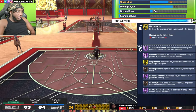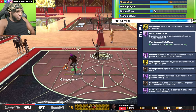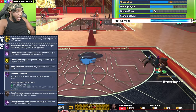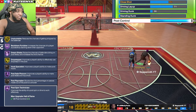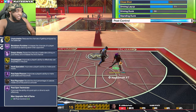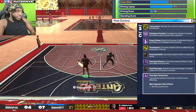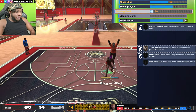For finishing and post control, we're going with 92 so you get gold unpluckable to pair with the 91 ball handle. You still get post badges like hall of fame back down punisher, gold drop stepper, hall of fame post fade phenom, and hall of fame post spin technician. Post spin technician is a very underrated badge — I see myself get a lot of great animations with it. When you do the post spin toward the same side you're dribbling on, you get a fast speed burst out of the post.